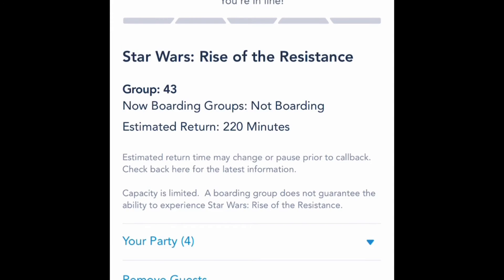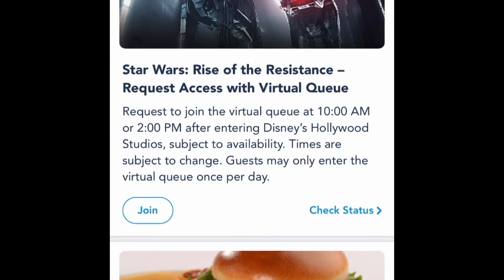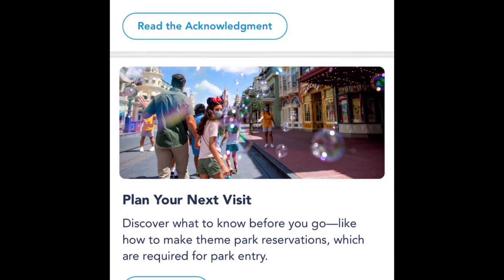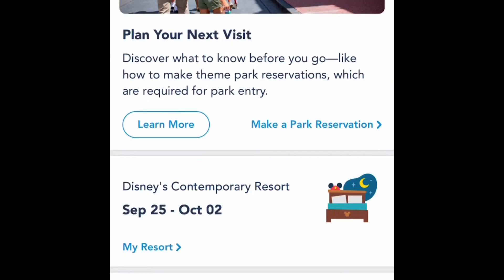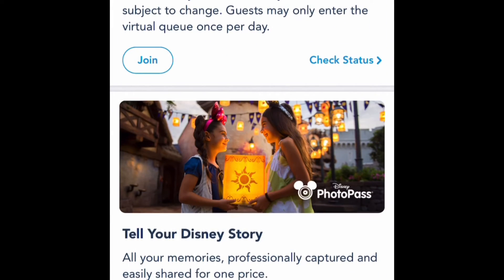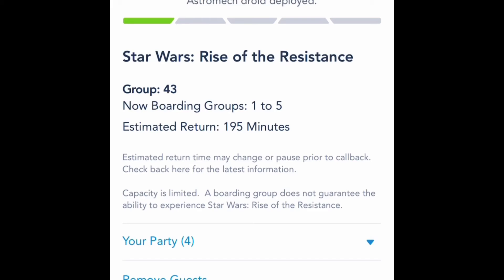I'm going to show you real quick, in case you're scrolling down the screen on the main homepage and can't find it and you're starting to panic — because it was a bit far down for joining the virtual queue. If you look on the bottom right corner, there's three lines. It says 'Virtual Queues' if you see two down there, and if you click on that, that would have been another way you could have gotten to it.